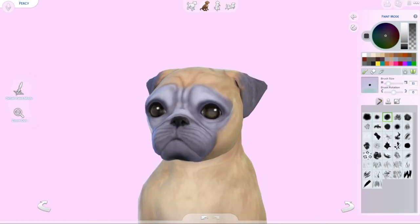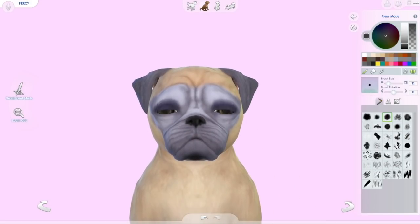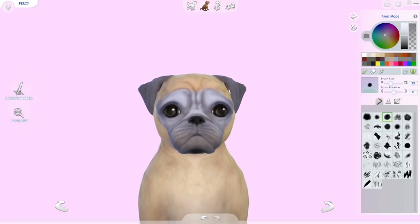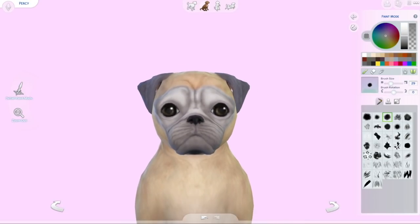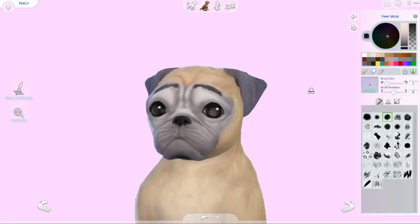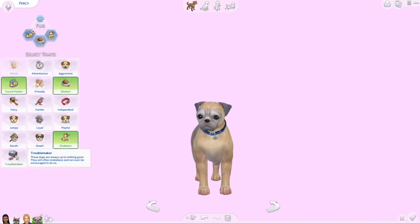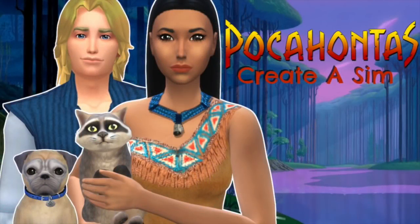I definitely struggled when creating Percy. In the movie he has this fan-shaped collar because he's a fancy dog. I had to make my best impression of him using one of the blue collars we have, and tried to really create his face to look the same. He was probably the hardest one to create. He also has these eyebrows but when I put them on it looked like a bad paint job, so I decided against it. I had a lot of fun choosing his traits though.